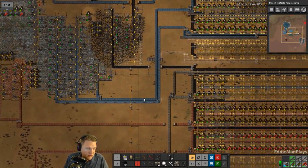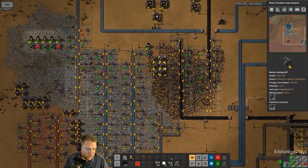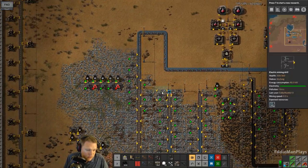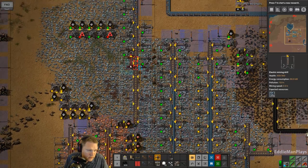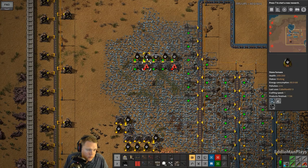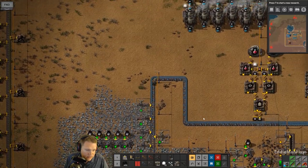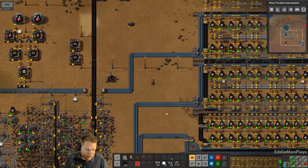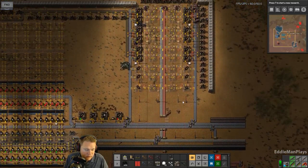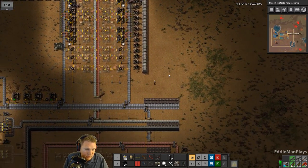Which means we're going to need more iron, and we're pretty much all tapped out. That's going to lead to another problem. We are becoming more problematic — I'm behind in pretty much everything in this base and it's just a big catch-up game. So piercing rounds, and then we'll have to get red and green science up and running, because I'm going to need to research this next.